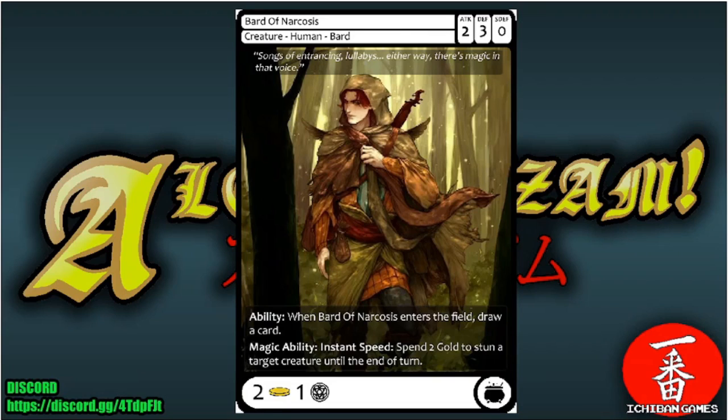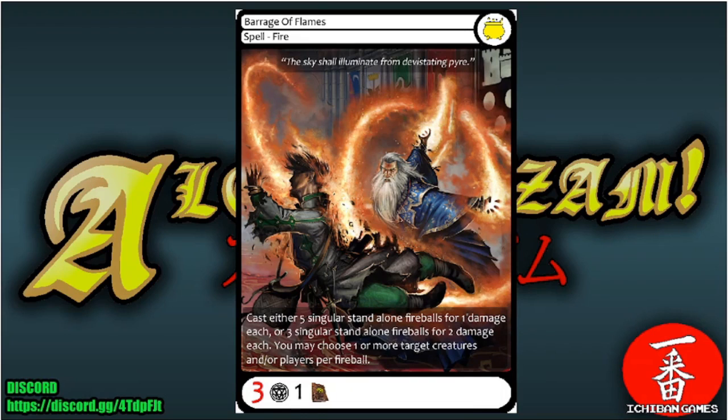Next we have Bard of Narcosis, a common creature — a human bard. Attack two, defense three, special defense zero, casting cost two gold and one glyph. When Bard of Narcosis enters the field, draw a card. Magic ability at instant speed: spend two gold to stun a target creature until end of turn. You get a card and you get to stun creatures — a good little value creature.